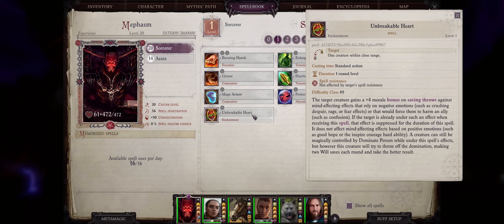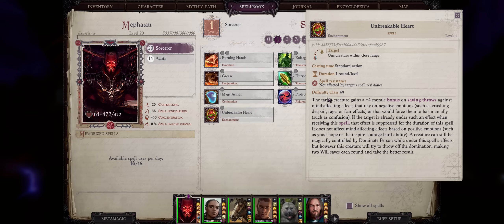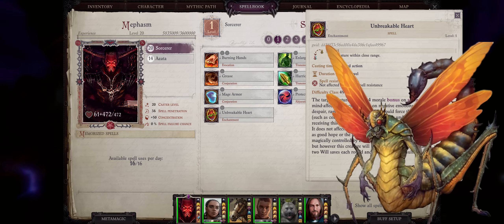For another great level 1 spell, we have Unbreakable Heart. It increases your character's saving throws against some of the most annoying mind-affecting conditions, and to put it simply, it's the best way of removing confusion from your characters early on. Confusion is extremely annoying — you don't want your characters hitting your own allies. So if any party member gets confused, just cast Unbreakable Heart on them. It's especially useful against Vescavor Swarms and the Diracni Demon Drone ability.